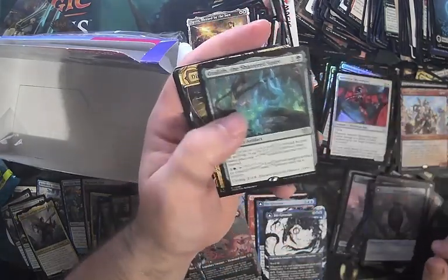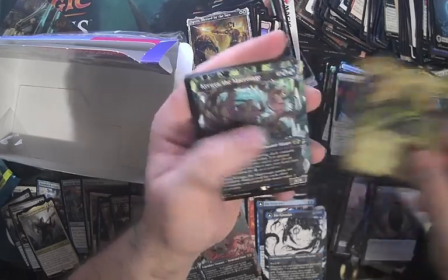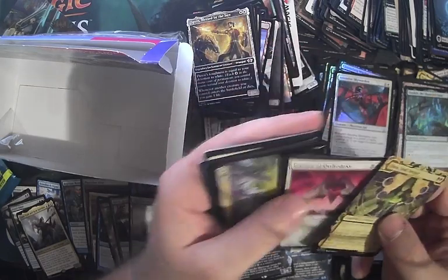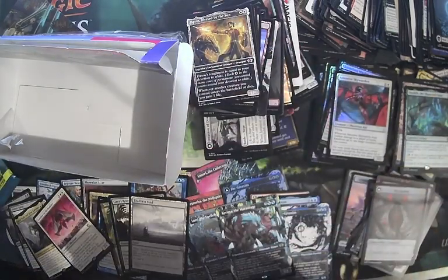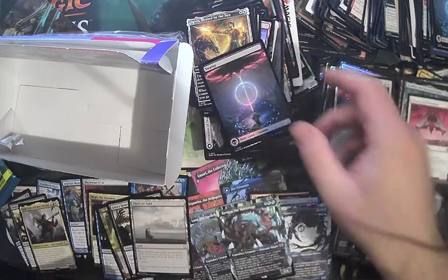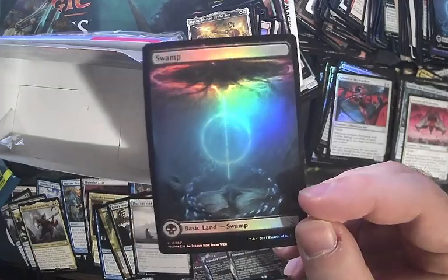An Ozlet the Shattered Spire — that's a cool little five more bucks. Anakaruga the Macro Sage. Essence of Orthodoxy for a Jumpstart Rare — that just goes in the regular pile. Another foil swamp — this is why we really do it, folks. The foil swamps.